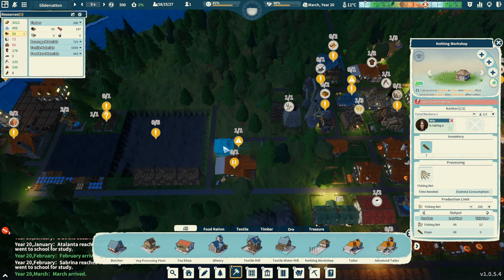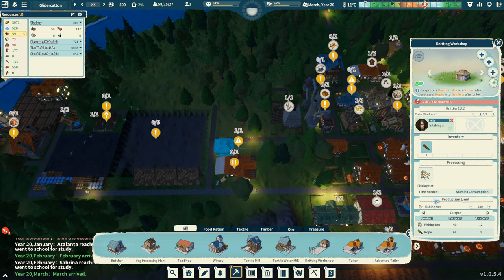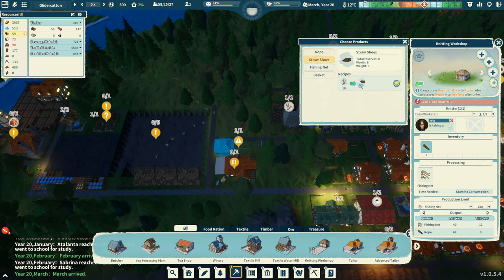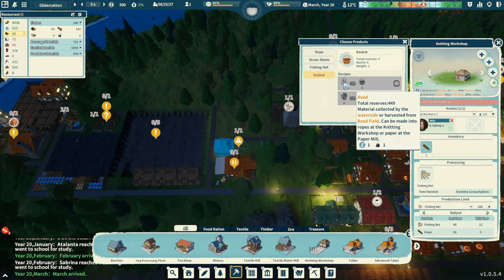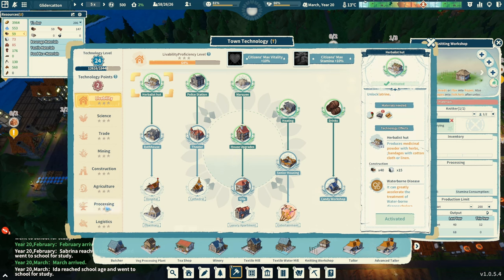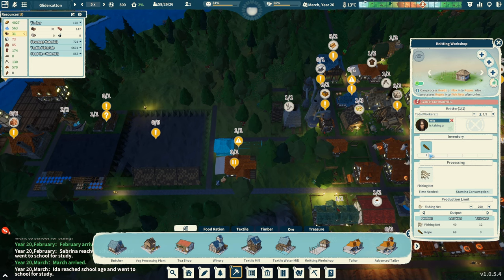We're making fishing nets. How are we doing on rope? We don't have any. Let's make rope — change this over to rope. Oh, straw shoes made from reeds — slightly reduces the probability of ankle sprains and fractures. And baskets — we were going to unlock this in the tech tree. Let's take a look. Logistics — baskets, we've got two points. We want to do this. Let's make baskets! I forgot all about those.